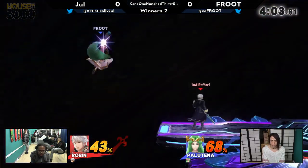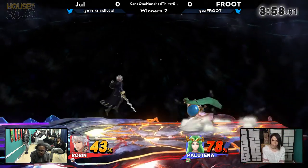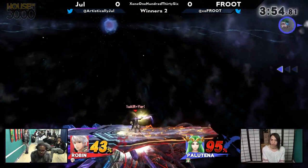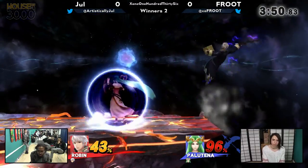Palutena is half of a really good character — that's my best description of Palu. That's the last hit of Arcfire catching on the ledge right there. Gonna warp through there — that is safer against Robin than it is against a lot of characters since he's very slow. Slowest run speed in the game. And a good warp from above the ledge.